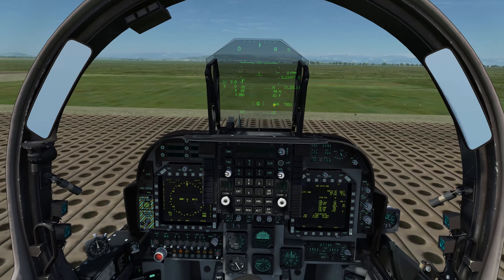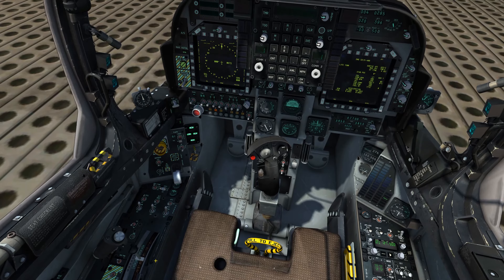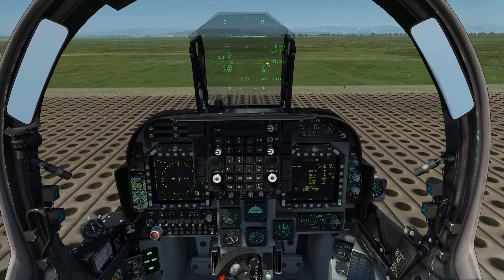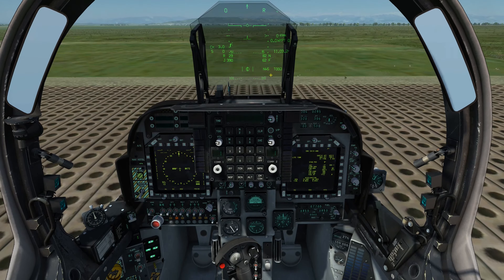Looking at the HUD we can see information displayed in the V-stall master mode, and as I move the angle for the nozzle we can see it being adjusted on the HUD as I set it to a value of 82.